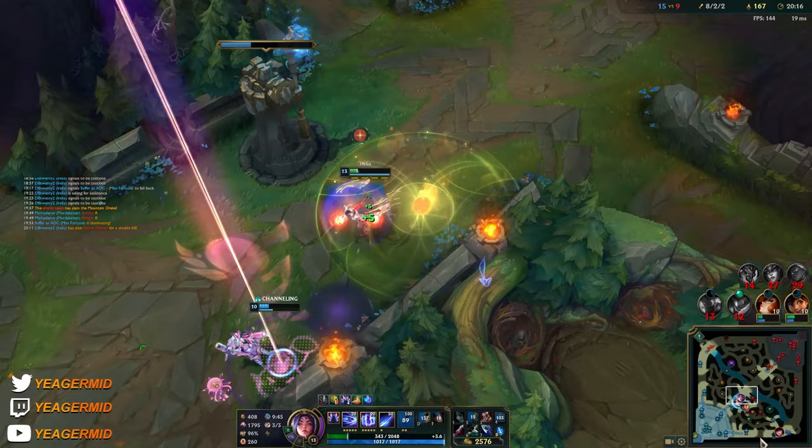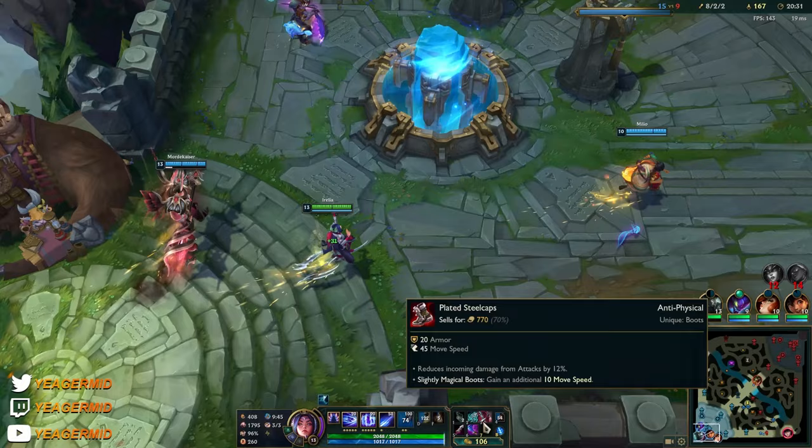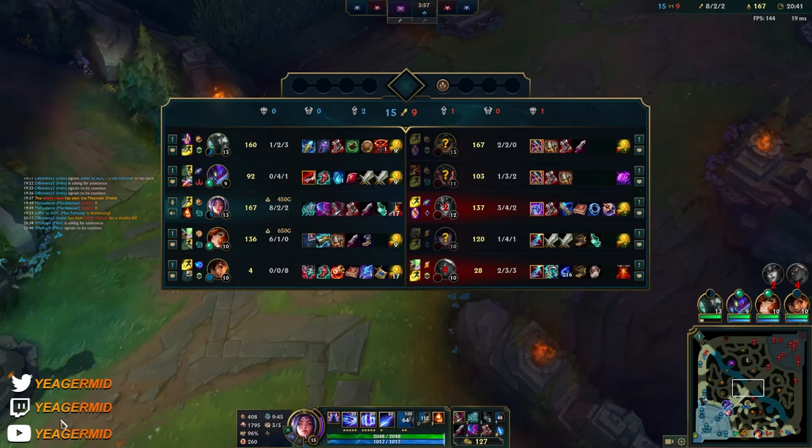Need to make sure I'm staying out of range of Kayle's ult. I see that ultimate — you hit multiple people and they are not escaping. Like them escaping? Only if they're super, insanely high mobility champs. But something like a Syndra or a Caitlyn or a Senna — there's no way they're getting out.